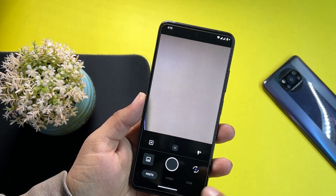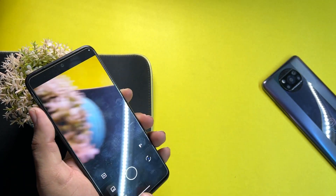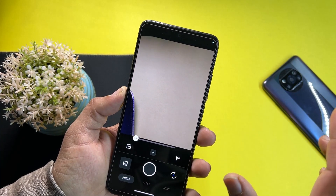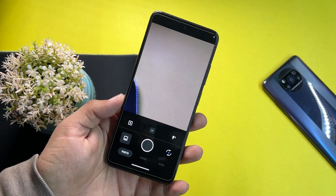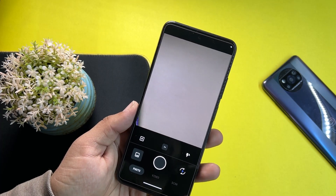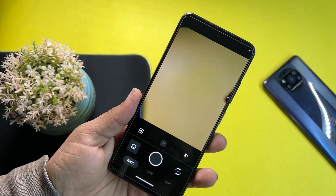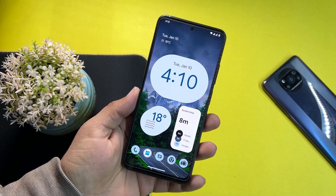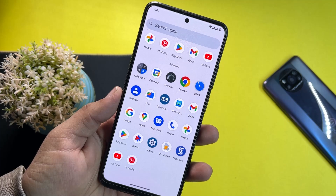In this ROM we get Simple Camera pre-installed — you can simply record video and take photos right from here, and we have a scan option as well. But we don't have a lot of features; portrait mode is not available, night mode, and a lot of options are missing. If you want more advanced features to take maximum advantage of your camera lenses, you can go for a Google Camera mod.